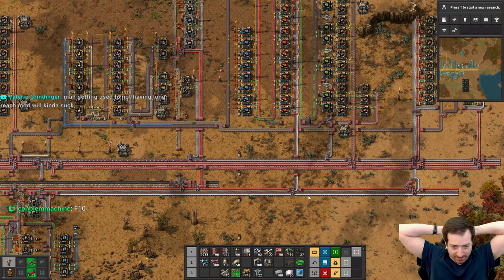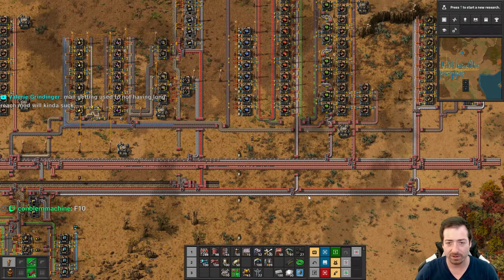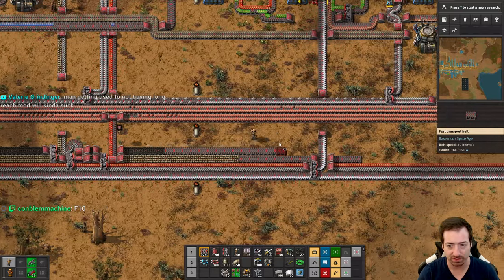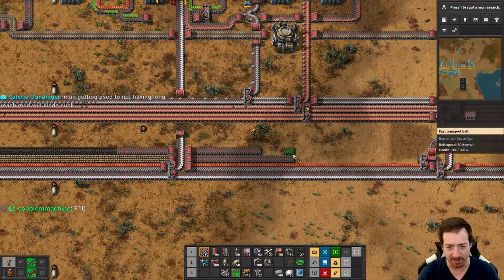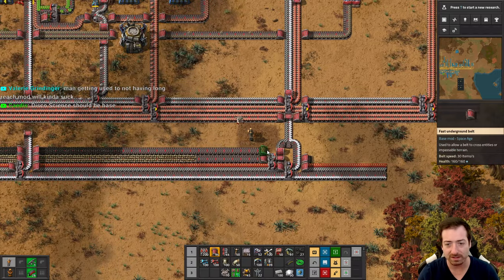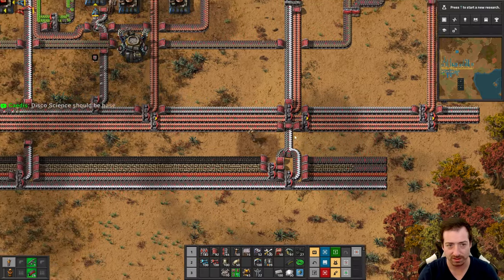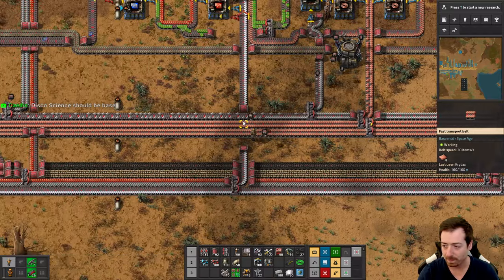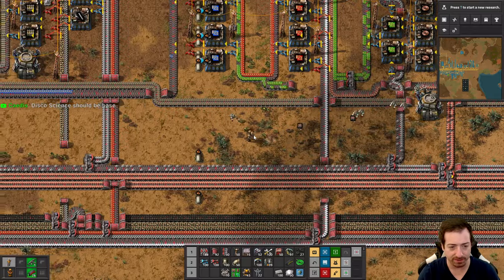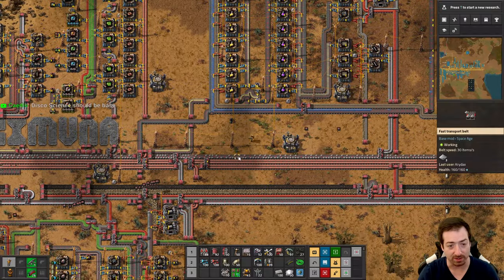Now iron's the problem, as I was imagining it would be. But at least copper's not the problem now. Oh, the back and forth that we play in this game. Those are going to be problematic biters any minute now. Can I get two belts out of this hatch? I think I can.